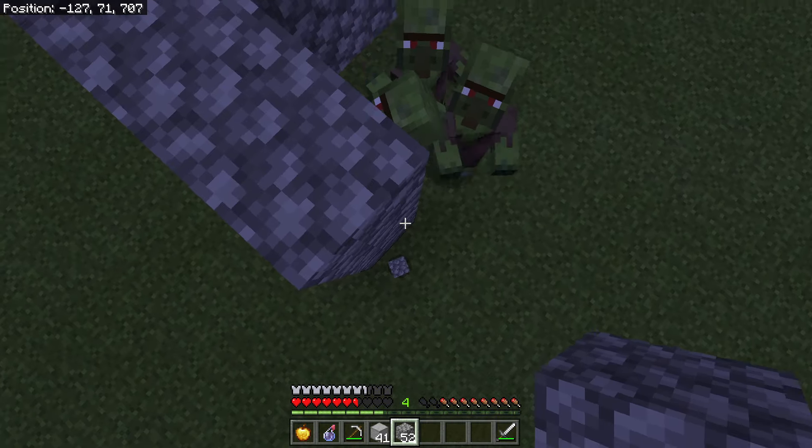Once the bar finishes going down, you'll have a potion of weakness. You're not done yet - put the potion back in the brewing stand and add gunpowder at the top. The gunpowder will convert it into a splash potion of weakness so you can throw it at the zombie villagers to cure them. Meanwhile, go over to your crafting table to make a golden apple: take a regular apple from trees, put it in the crafting table surrounded by gold. You'll need one golden apple for each zombie villager. If they're all together, one splash potion covers all of them.